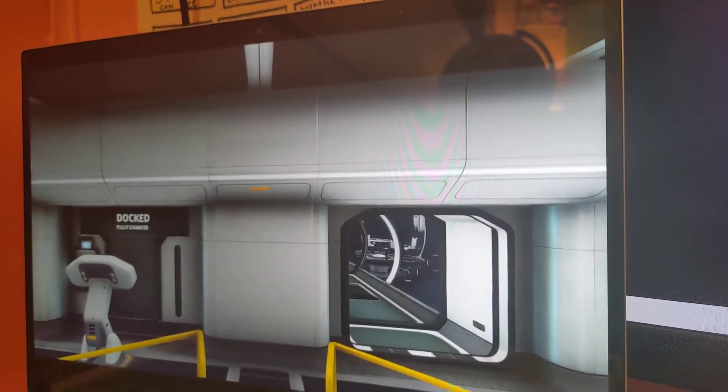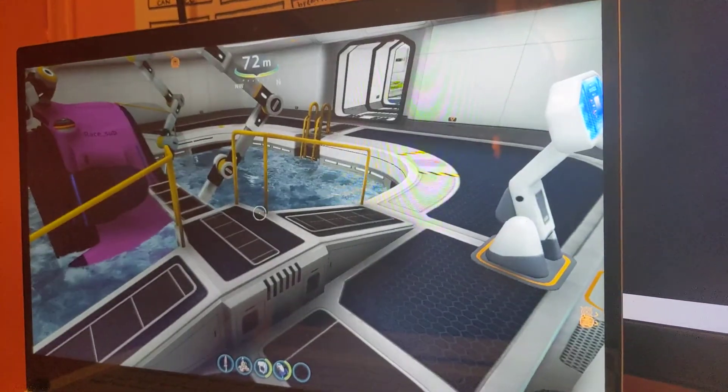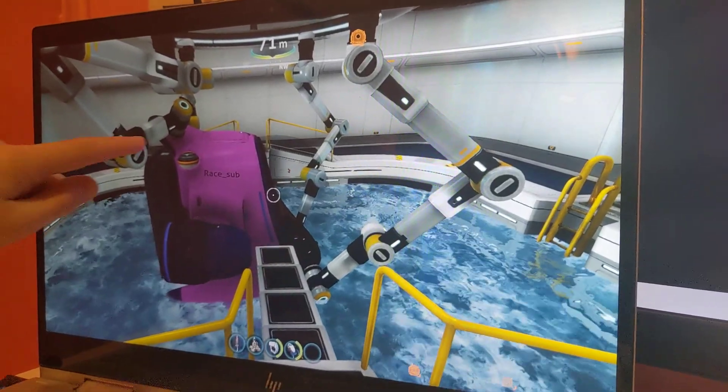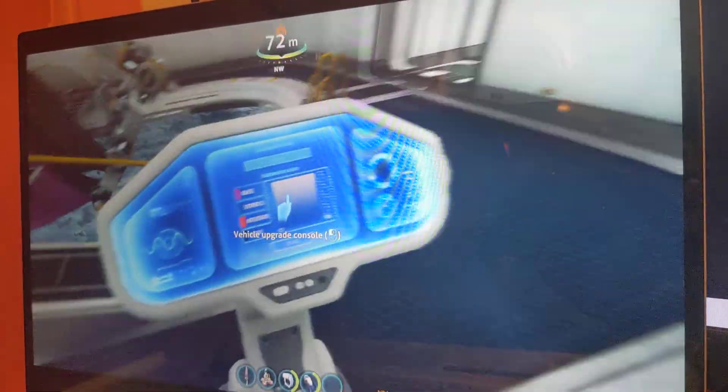In here it says 'Welcome aboard, Captain' — yes it did! And here you can see it's called the Race Sub. See it right there. And right here you can do all the control stuff.